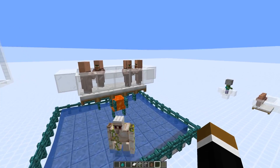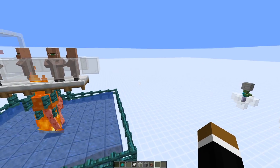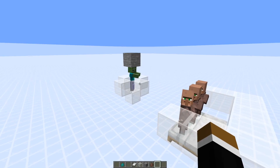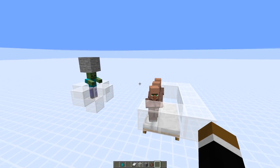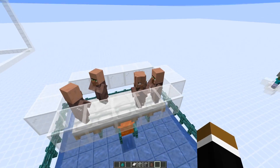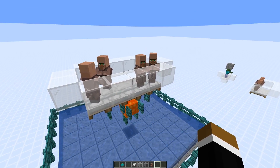The main difference between the peaceful iron farm and the standard design is that you can actually also use this in peaceful mode, since it doesn't require any hostile mobs. The normal iron farms work by scaring villagers and accelerate the iron golems spawning this way — with such a farm you can get around 400 iron ingots per hour, and it requires three villagers. The peaceful iron farm on the other hand requires five villagers and produces around 125 iron ingots per hour, which is still quite decent if it's running 24/7.